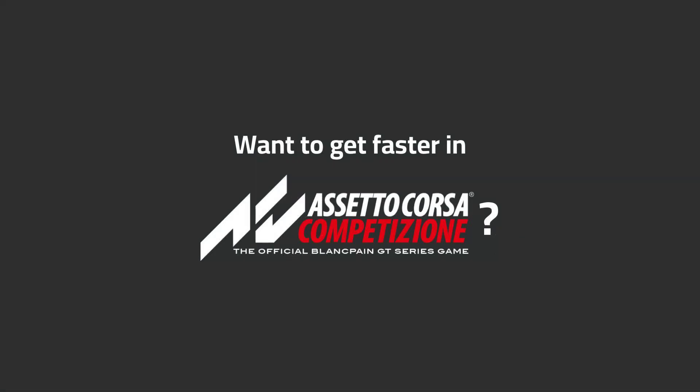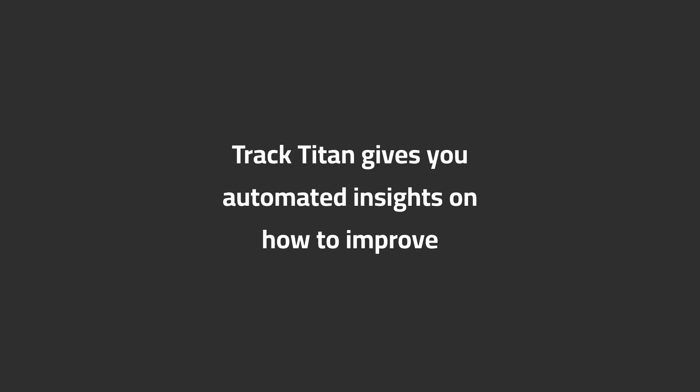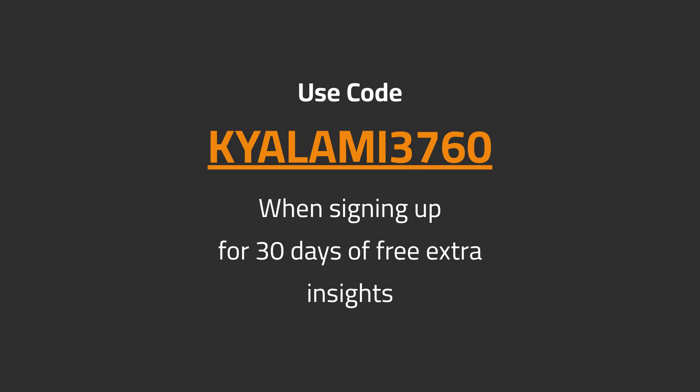Want to get faster in ACC? Track Titan gives you automated insights on how to improve. Use code KYALAMI3760 when signing up for 30 days of free extra insights.